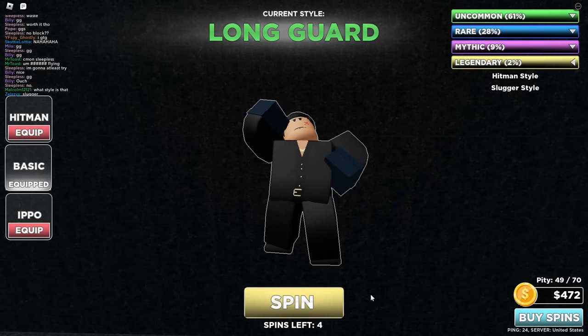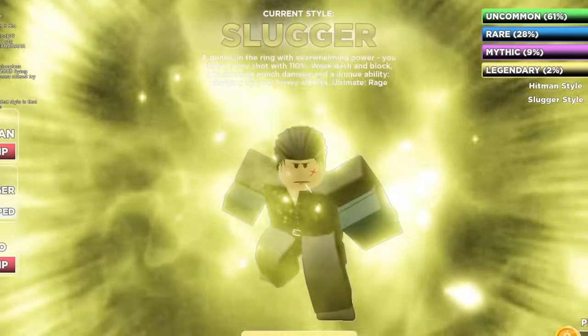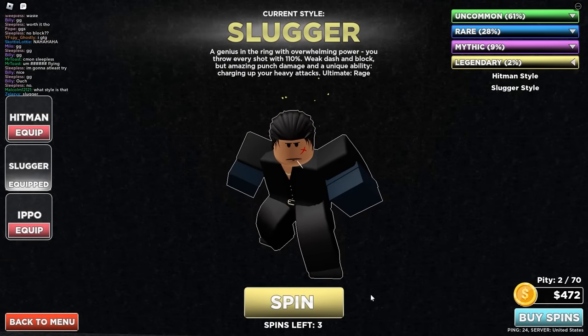Ladies and gentlemen, we are down to our last 5 spins. Please, game, give me the Slugger Style! Oh! There's no way! That's crazy, bro. Alright, we have 3 spins left and we got the Slugger Style. That's crazy!